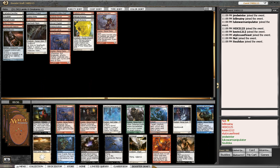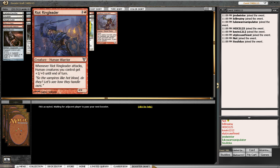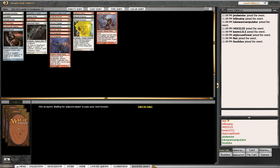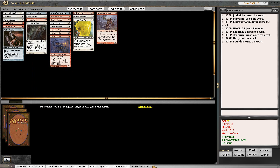I think Riot Ringleader is the obvious choice here - we would play eight of those in our three-drop slot if we had eight. Better numbers, everything you want in a buffing card when you can play two out in a row. That's the card we'll first pick and be happy about once we're set on red-white.